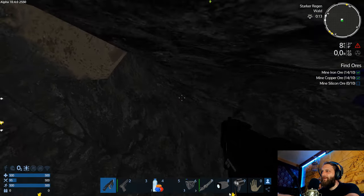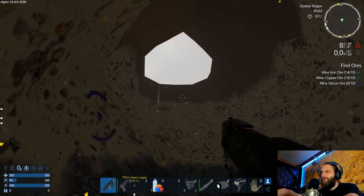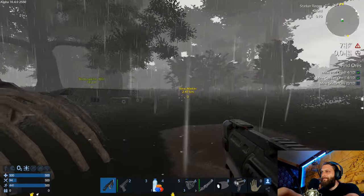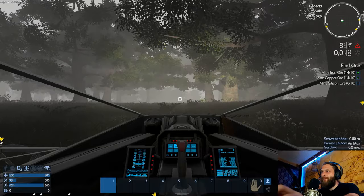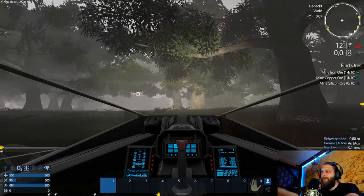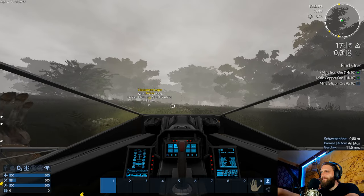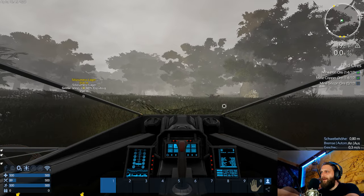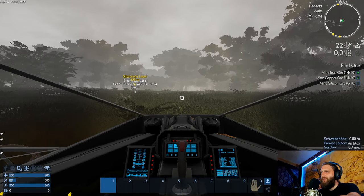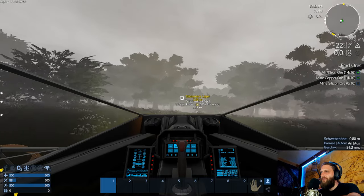Da ist unser Ausgang – da müssen wir nur hingucken. Und da sind wir wieder. Ab zu unserem kleinen Speeder. Armor Drang, Silizium – gar nicht so weit weg, habe ich aber auch schon gut geplündert. Mal ein bisschen hoch, bitte. Warum sitzen wir auf? Da liegt ein Steinbatzen.